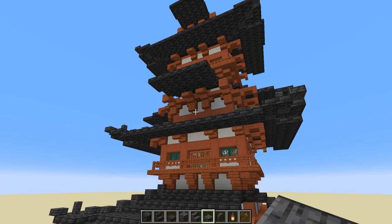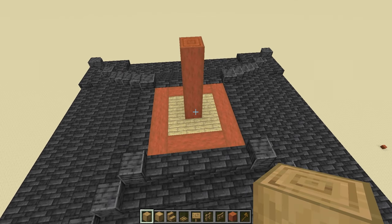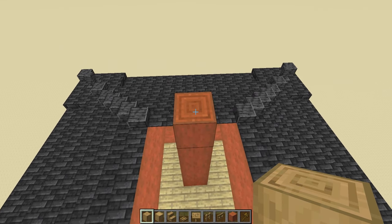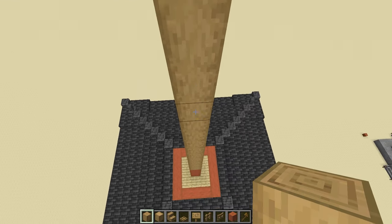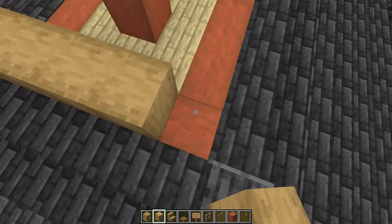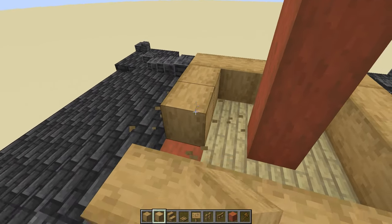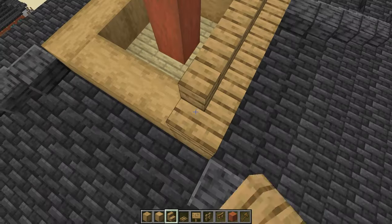Now that we've finished the roof corners, we're going to finish off the roof top and work on the spire itself. First check that we've got the right number — should be four showing of this. Then on top of these acacia logs, use the stripped oak logs and go up 15. At the bottom, use some stripped oak wood — the one with all the sides — to run all the way around this section. Once that's done, take some oak stairs and run those all the way around to give a nice edge.